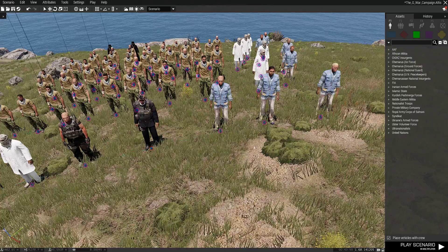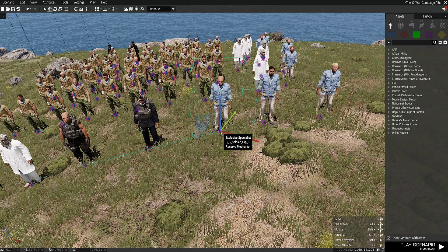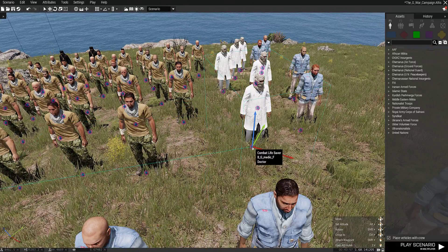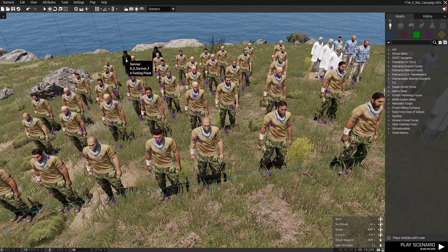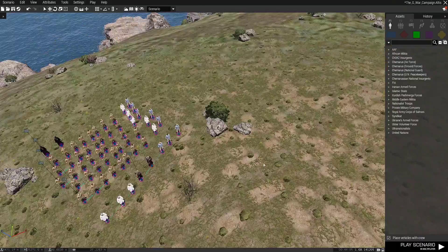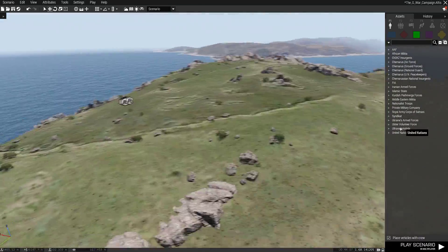So, other things to note. Explosive specialists — these are the mechanic slots, that's for vehicle repair. These white shemagh guys with the doctor suits, those are your doctors. Those are regular soldiers with the grill — I just thought it'd be funny. But other than that, let's talk about the settings of the campaign.